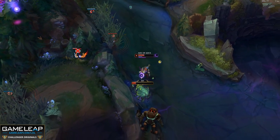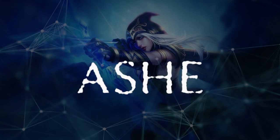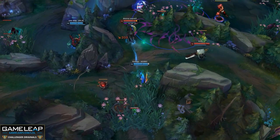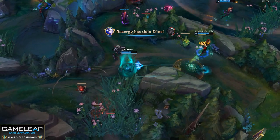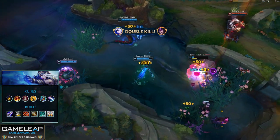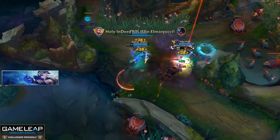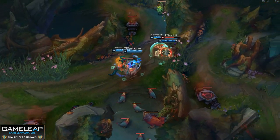Next up for AD carries is Ashe. In response to these immobile champions like Miss Fortune and Aphelios, Ashe has been doing really well lately. Her heavy slows really cripple these kinds of champions and allow her to lane and fight them effectively. For runes you want Lethal Tempo, Triumph, Bloodline, Coup de Grace, Magical Footwear, and Approach Velocity. Much like Olaf, Ashe can chain her slows really well — with this you can easily run anybody down even if they have Flash.